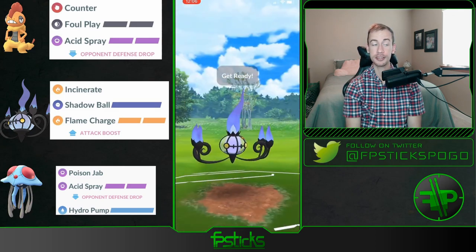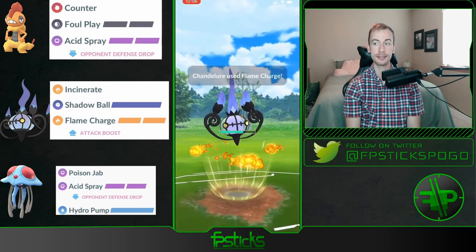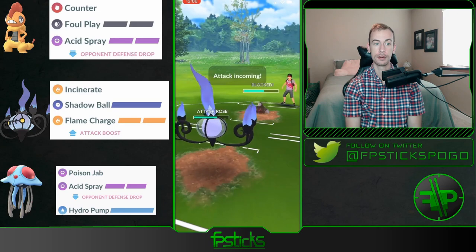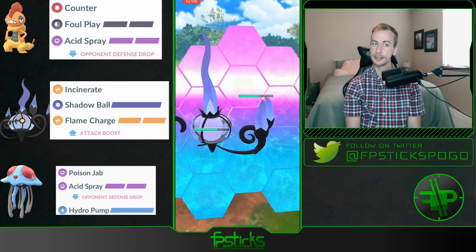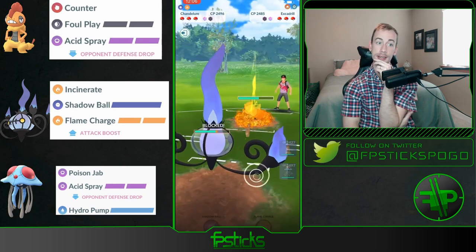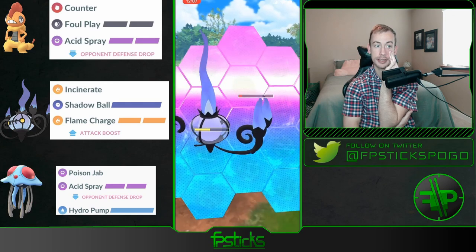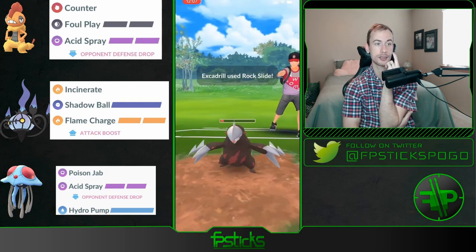The opponent brings in an Excadrill — I'm pretty sure Chandelure can just double-shield its way through this. If this was a Garchomp it might be a different scenario because it's a lot bulkier. But these Incinerates are melting this Excadrill. Yeah, double-shield farm down — oh my gosh.